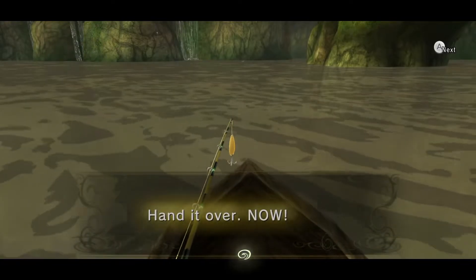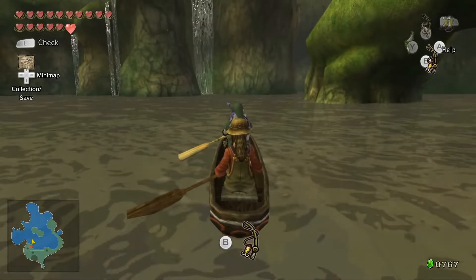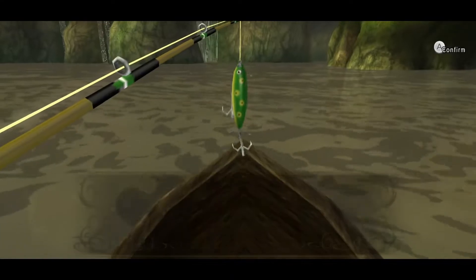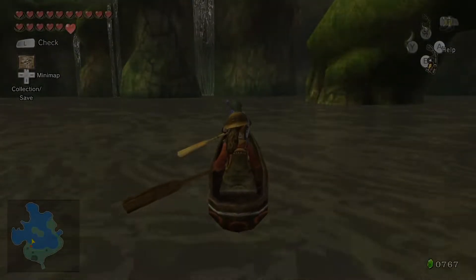With the addition of the two types of fishing, the requirement to fish for the main quest, and the inclusion of the boat to aid fishing, Twilight Princess showed it wasn't just a carbon copy of a previous game in its franchise.